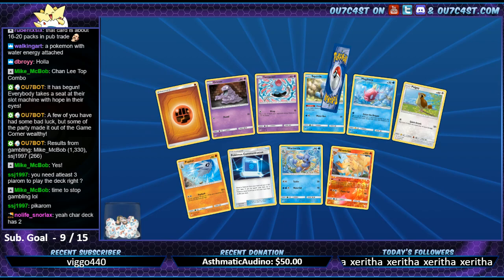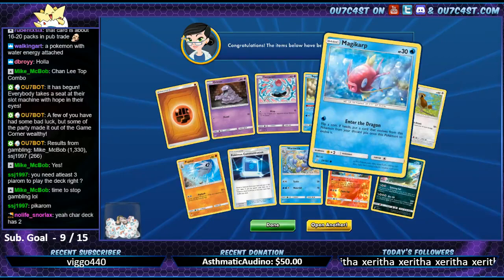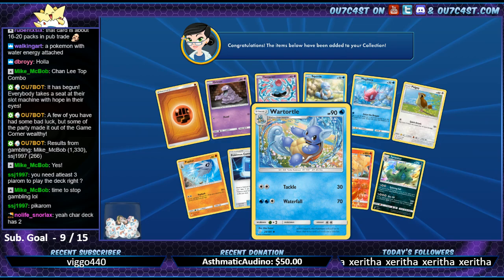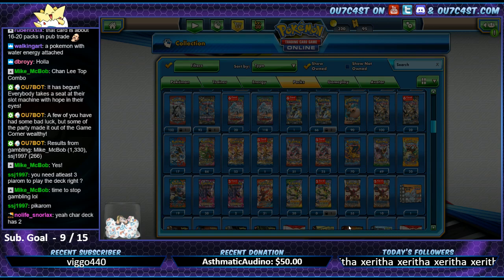Ninetales and Tyranitar - nice! I like the artwork for Wartortle here, that's pretty cool. Not bad artwork in this set.